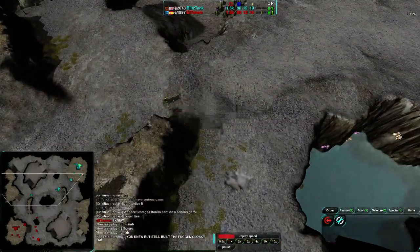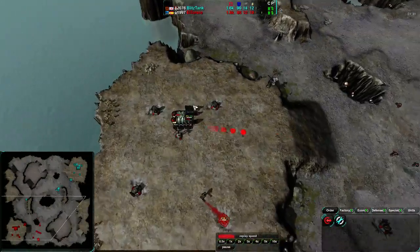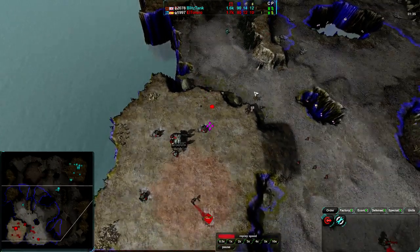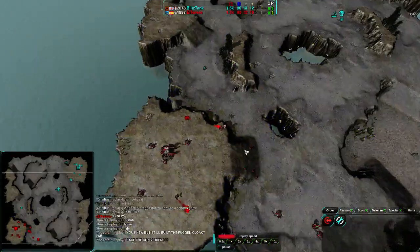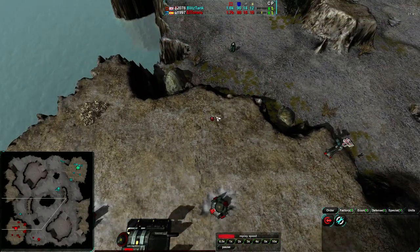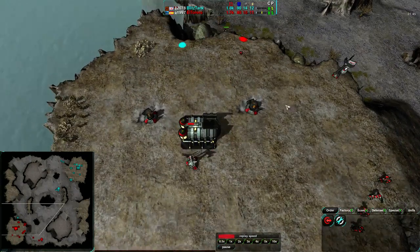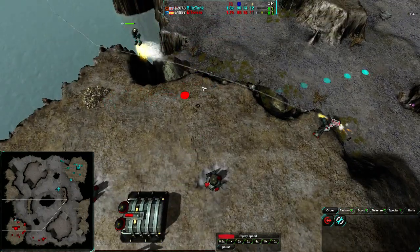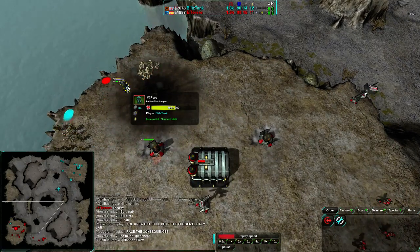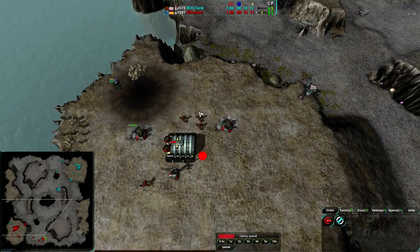Blitz Tank is sending a Pyro over to the south side. El Torero needs to be building something to deal with this — and he is aware. He's sending some Glaives back and he has a Tick. That Tick is going to deal with it. The Tick is moving into position, the Pyro gets EMP'd for 15 seconds, and the Glaive will take it out. Nice prep by El Torero.